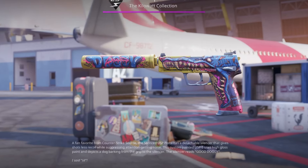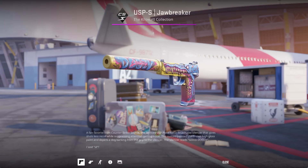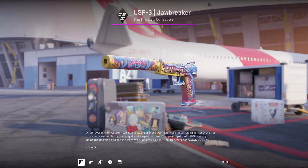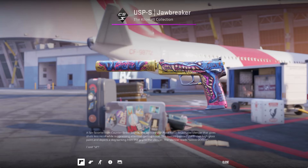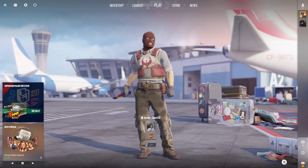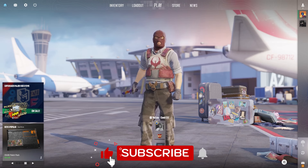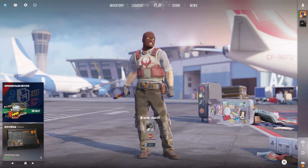I will be giving away this USP-S Jawbreaker in Field-Tested condition. All you need to do is drop a like on this video and comment down below whether you want to see more trade-up videos or other CS2 content like budget inventories, loadouts, and other videos. I hope you guys enjoyed this budget CS2 trade-up video — I showed some new trade-ups I've never shown before to help you make a profit. If you enjoyed, drop a like, subscribe, turn on notifications, and I'll see you in the next one.